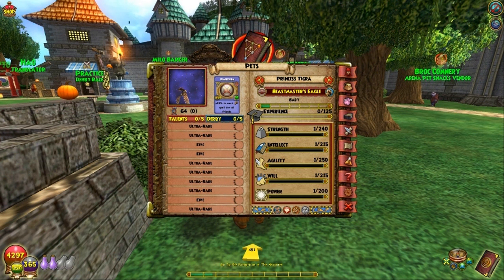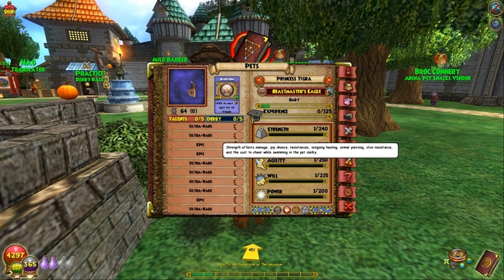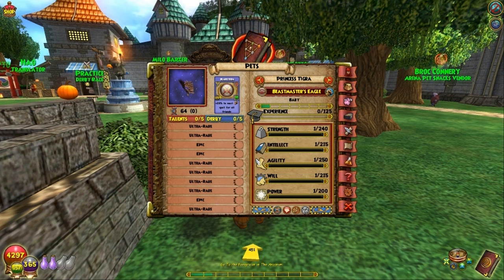This pet, just like the other pets I've trained, has only Ultra Rares and Epics for its PvE and PvP talents. Look at that list — wow. Look at these stats: 240 Strength to start. Everything there is 200 or above. That is going to be a top grade pet, even if it doesn't get good usable talents, because it's already got good stats.